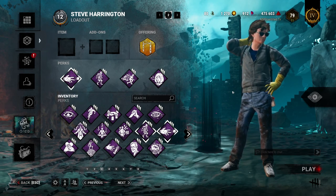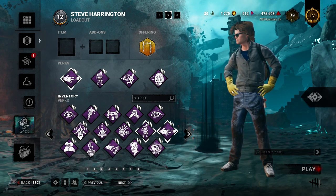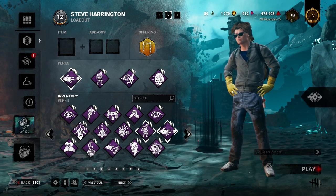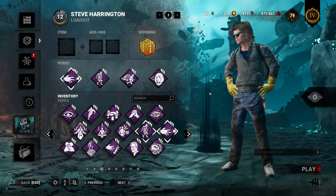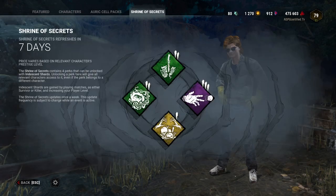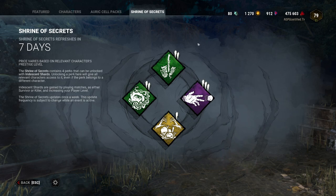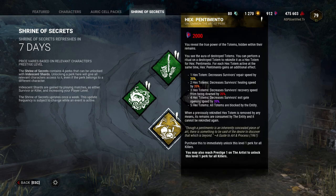My opinion on whether or not you should pick up Diversion: if you still care about surviving in the trials, I can't really recommend it to new or experienced players — more times than not you're not going to see much value. But it is fun, so make your decision based off that. If you guys can think of any perks that work well with these two, feel free to drop them in the comments below. Also just throwing this in — I don't cover killer perks, but buy Hex: Pentimento, it's great.